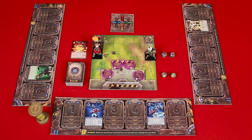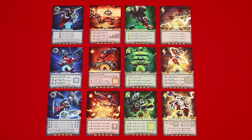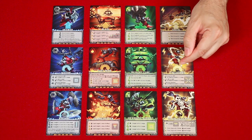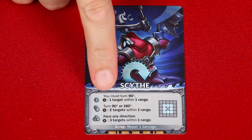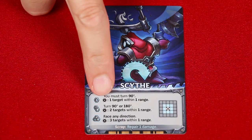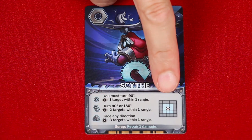There are twelve different commands divided into three main types: moves, turns, and attacks, which you can identify generally by the symbols found here. And within each of these categories, there's a unique one for each of the element types. To give us a good sense of how they work, let's look at one example from each category. This is Scythe. Its basic effect is that your mech must turn 90 degrees, and then it can assign one damage to a target within one range. This little explosive symbol here represents one point of damage, and a range of one is every square surrounding your mech.